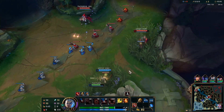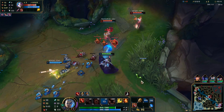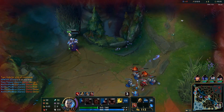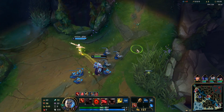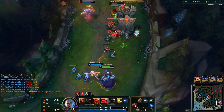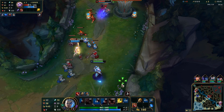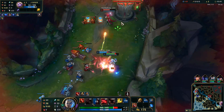Soraka's Q is on cooldown. Would have rather she hit the ward. Try to get the heal out and we'll get W next, get that EW combo. Double W, nice - got up to full on that. That's why you take W level two.